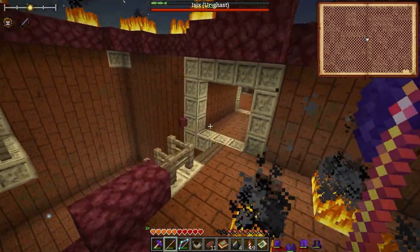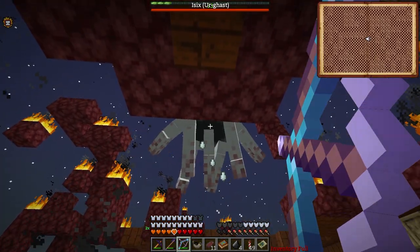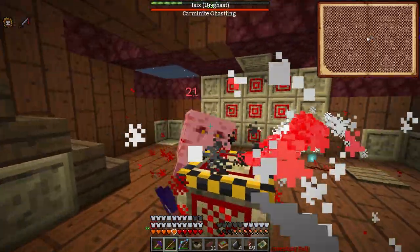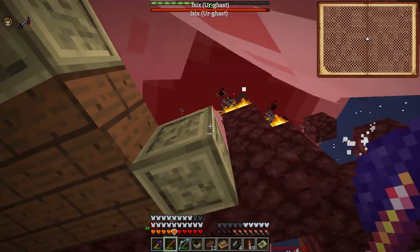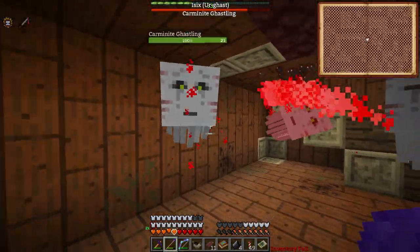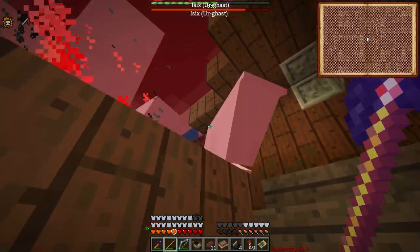We just need enough Ghasts to fill these things up. Here's a good one - they're all over here. Step on it! That allows us to hit them, definitely causes a lot of damage to us as well, but it's worth it. Let's see if we can do it again - get them all in there. They're all getting sucked in - step on it! Oh yeah, we're taking out this Ur-Ghast!